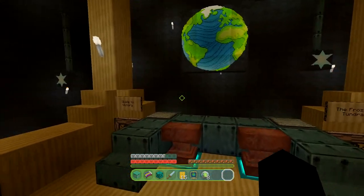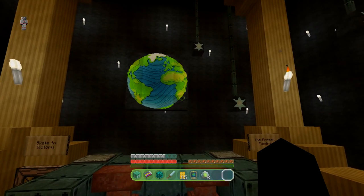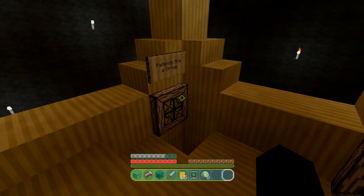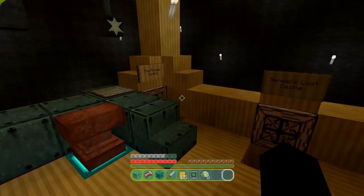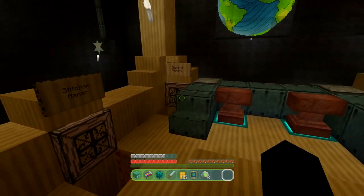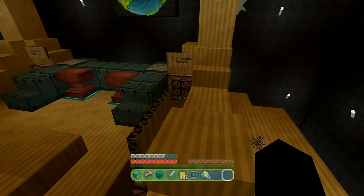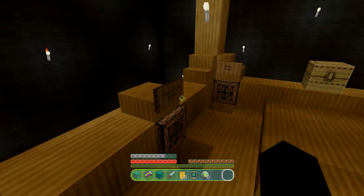Moving on from that, let's talk about the world itself, because that's obviously what we spawned in. Much like the Halo mashup pack — the Xbox exclusive one — instead of being one big world, this is six separate areas from the LittleBigPlanet universe, or six levels. They've all got signs, so we've got the frozen tundra, sensei's love castle, boomtown, etc. You can take a minecart to any of these six destinations by just following them along. It's a cool way to do it.